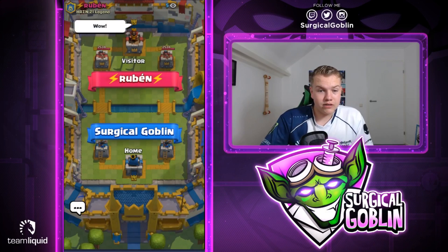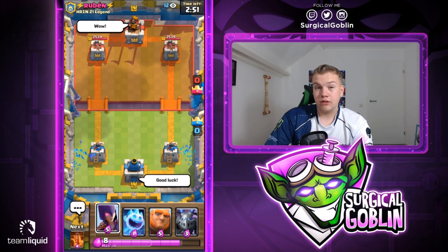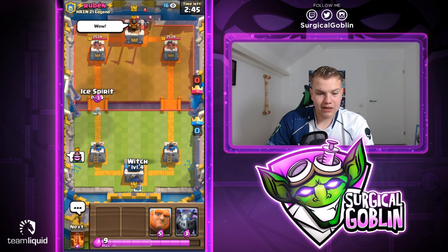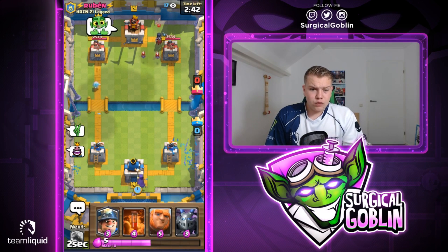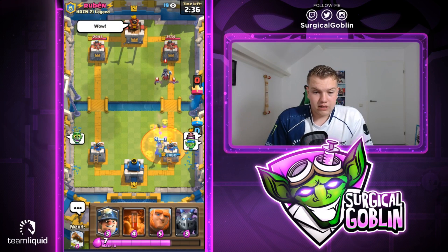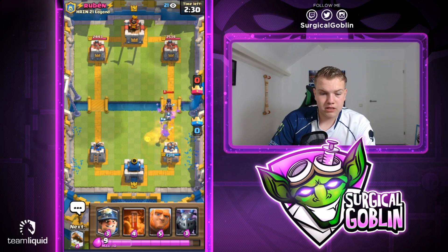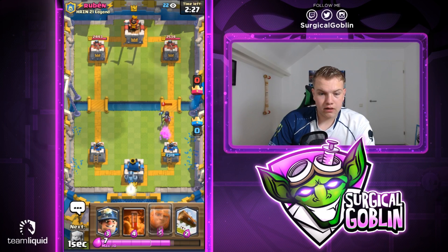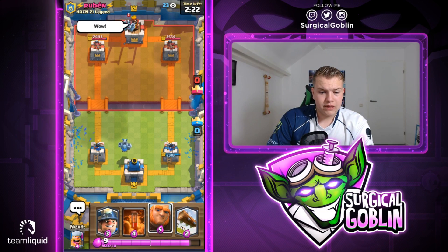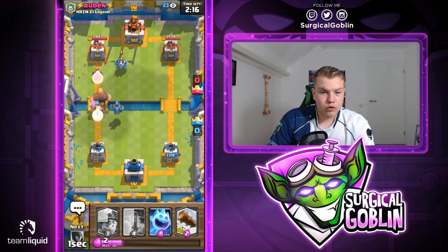Looks like we're facing Ruben - let's give him a thumbs up and good luck. We start off with witch, ice spirit, giant, mega minion, next card is poison. I'll just start off with ice spirit at the bridge. Looks like he goes with his night witch in the back - this could be a golem deck, which is a pretty tough matchup just because a golem push is stronger than a giant push. He did use the poison but the witch still gets some value and actually survives the poison. The night witch will be able to kill the witch but he spent quite a lot of elixir. Looks like he goes with his mega minion.